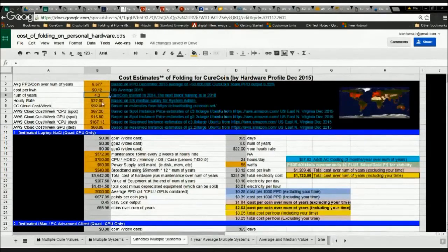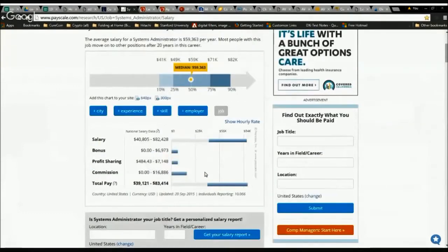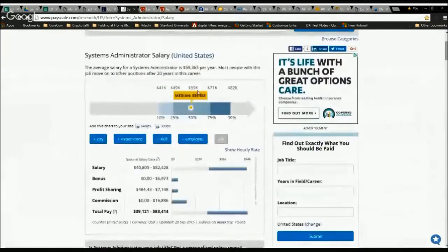The hourly rate for an administrator is baked in at $22, which is a U.S. national average. We got that from PayScale Human Capital — it's around $59,000 per year. If you want to look at this as a money-making endeavor, you have to count your time, and that average salary works out to about $22 per hour.